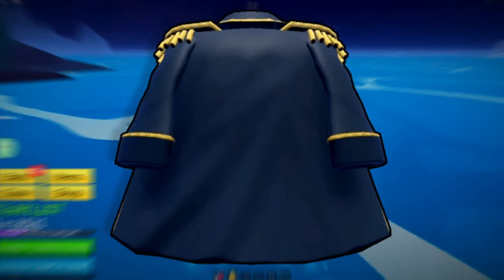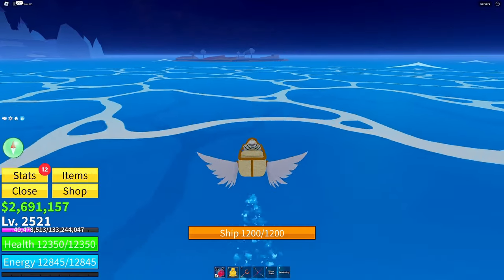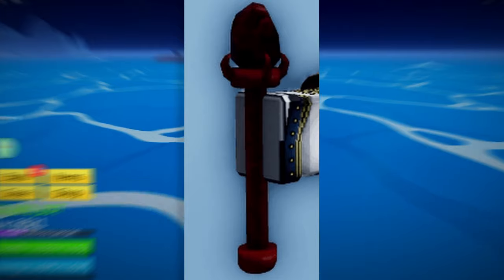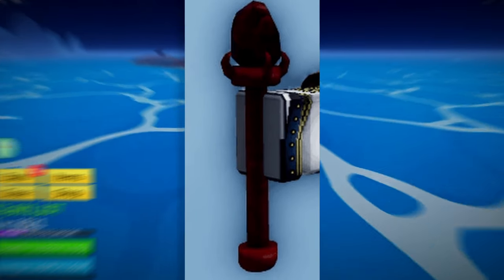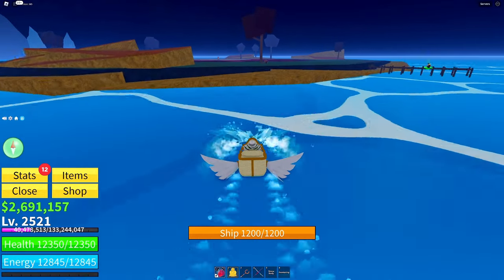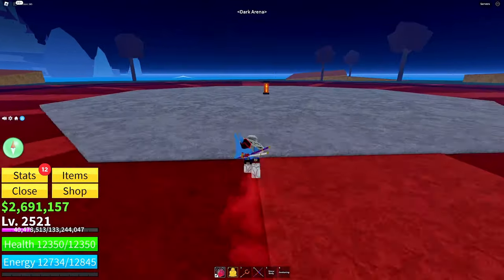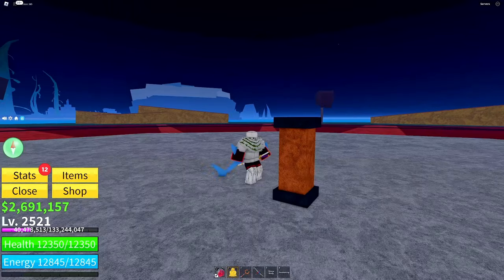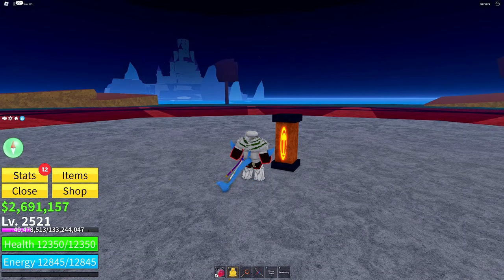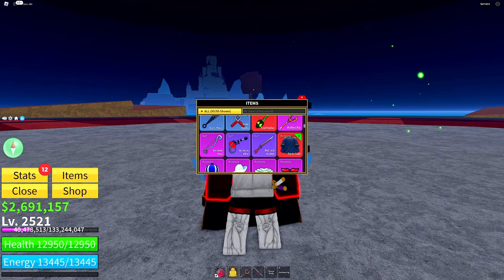The dark coat is the rarest non-event item in Blox Fruits. The only way to get it is by killing Dark Beard, who can only be spawned using the fist of darkness. To get the fist of darkness, you'll either have to get it from killing a sea beast or finding it in a chest — both have super low chances. Once you have the fist, bring it to the island by the ice castle island, put it into this altar, and it will spawn Dark Beard. Even then, it's still a low chance to get the coat. This coat gives you 600 energy and health along with 15% more Blox Fruits damage.